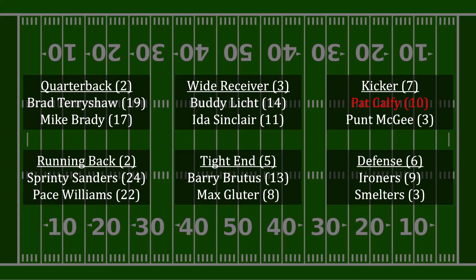Whoever picks first should pick Pat Caffey. From there, we can just go down the list. The next pick should be the Ironers, to take advantage of the 6-point differential available on defense. And because this is a snake draft, that blue team will also have the third pick, and that should be reserved for Barry Brutus, to take advantage of the 5-point differential over at tight end. After that, it becomes the red team's pick again, and this time they should go for a wide receiver and get the 3-point differential at that position — that means picking Buddy Light.